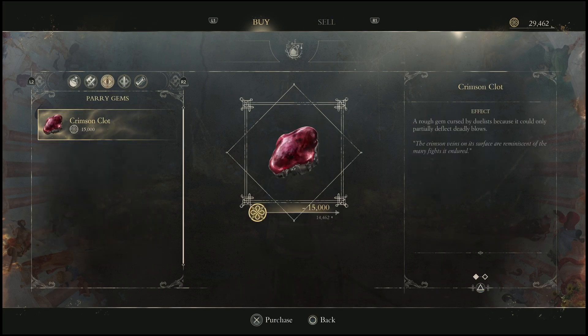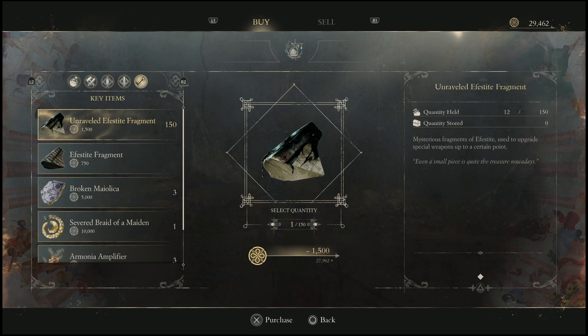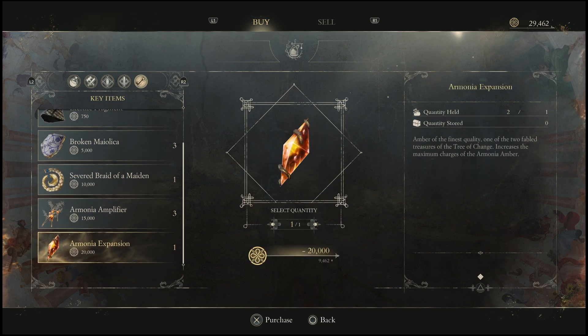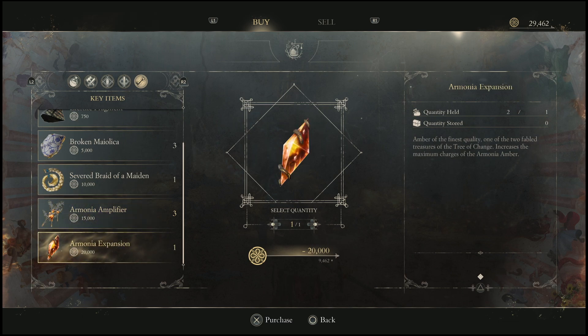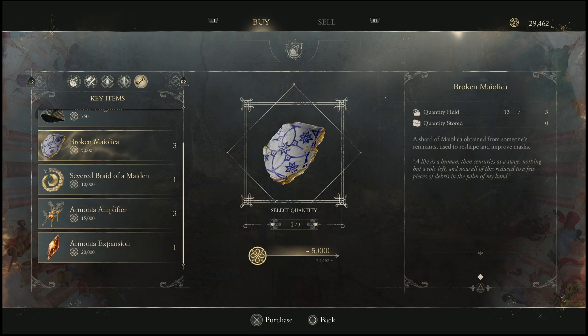There are tons of upgrades you can check out for yourself. Once you've unlocked this area after chapter one, you can come back anytime. I just wanted to make this quick video showing you guys the shop, where it's at, and exactly what you can buy and sell from here. Hopefully this helps you out — catch you in the next one, peace.